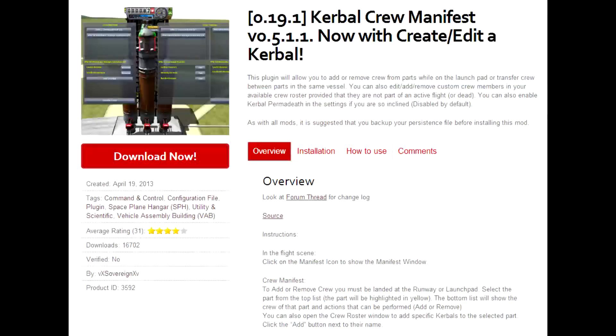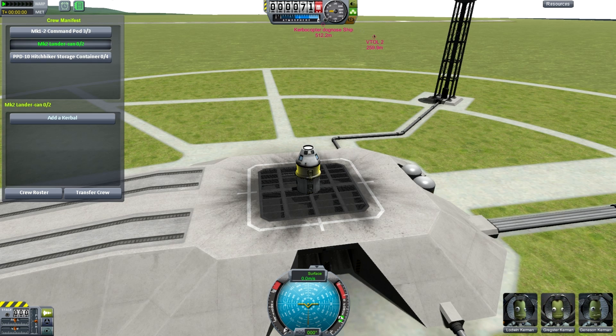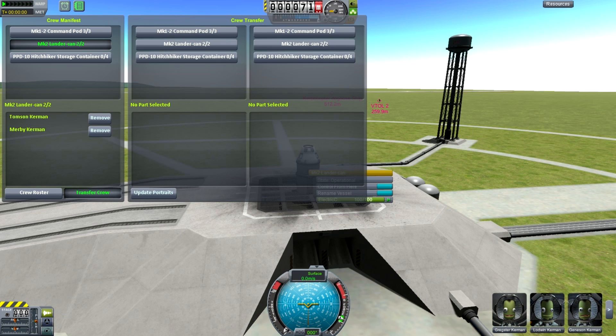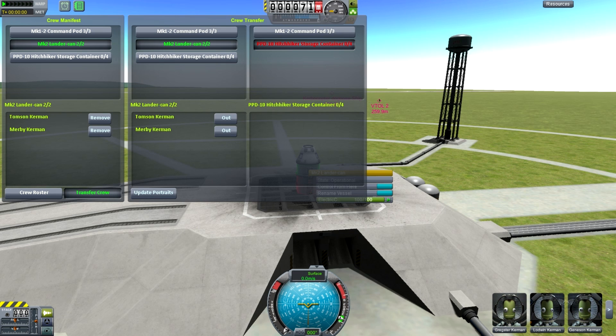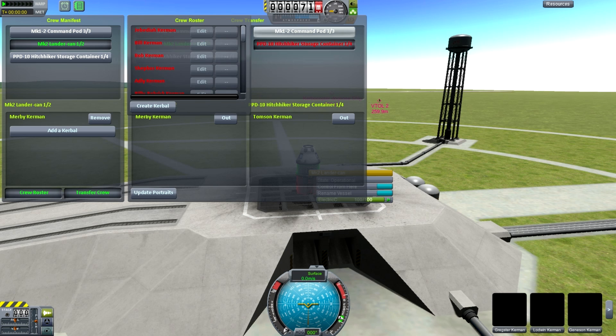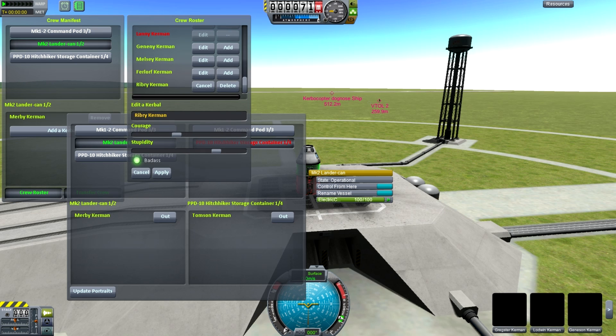Number two on my list is the Crew Manifest plugin. If you've ever built a complex spacecraft with more than one command pod, the ability to add and remove Kerbals from your launched vehicles is really important. When it's sitting on the pad, near enough to the space center, you can move Kerbals in or out and add them to your various extraneous modules. It also means you can move Kerbals between pods while you're in space once you're docked. Finally, it lets you edit the Kerbals — their bravery, their stupidity, and of course the badass flag.